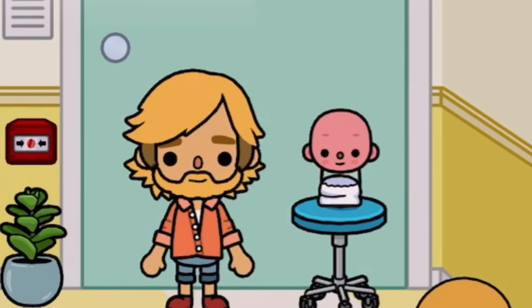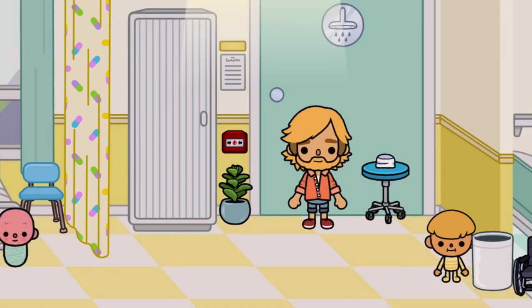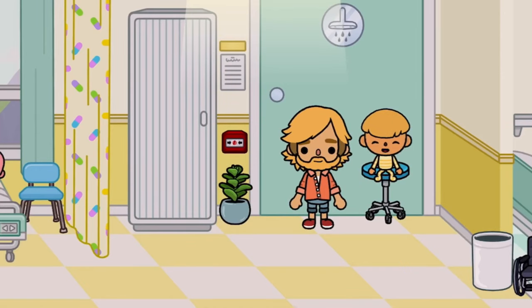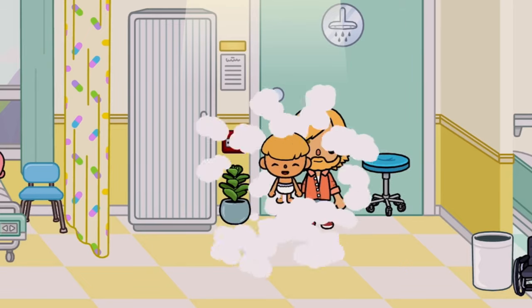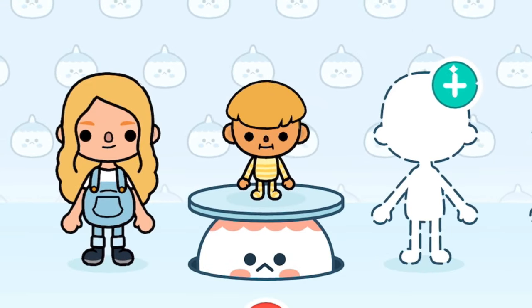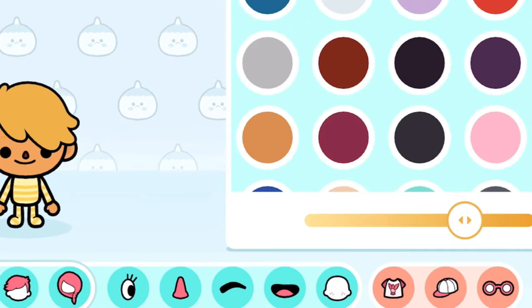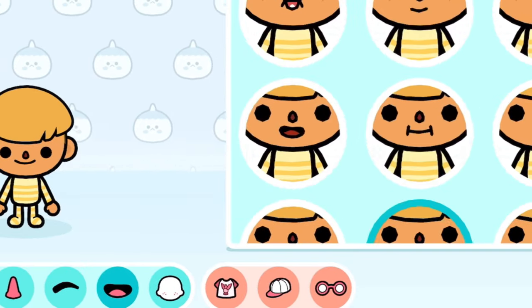How do you change the newborn baby's clothes? You can't — sorry, I tried, but you just can't. What you can do is make your baby grow into a toddler and then change the clothes. To get a toddler, you just need to go to the character creator, choose the smallest size, and then customize your toddler to look like the toddler's parents.